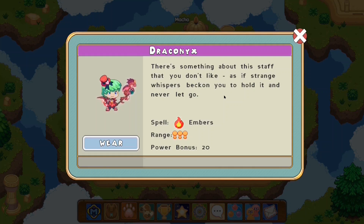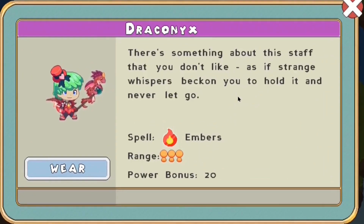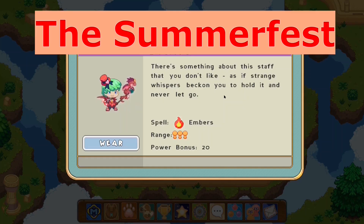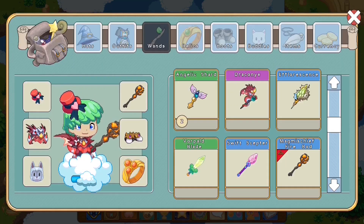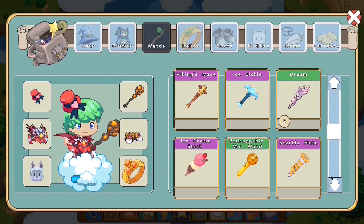The spell it casts is Infernos and Burns. Reading the description: 'There's something about the staff that you don't like, as strange whispers beckon you to hold on to it and never let go.' It's a little creepy but pretty cool. You may be wondering how to get it now since the old arena season is gone — well, this wand appears every single time during Summer Fest. So basically every year when Summer Fest comes around, you'll have a once-a-year opportunity to buy yourself the Dragon Ox Wand.